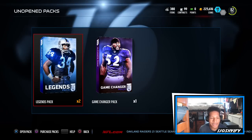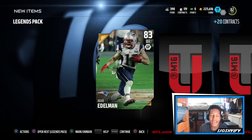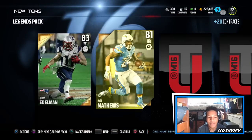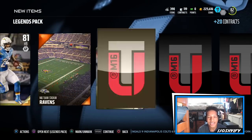Still no elites. Legends pack - my first legend pack of the year, come on EA! Starting with Julian Edelman - high-rated golds, I'll take them, save me some coins. Ryan Matthews - let's check his stats: 90 speed, 80 carry. I'll definitely add him to the set.